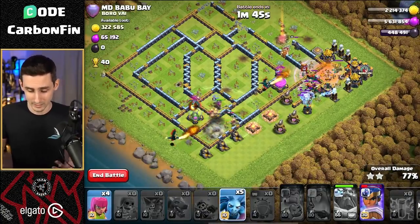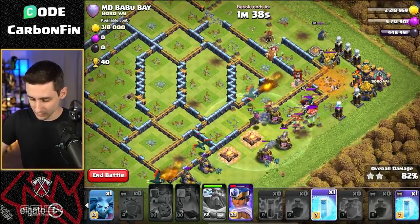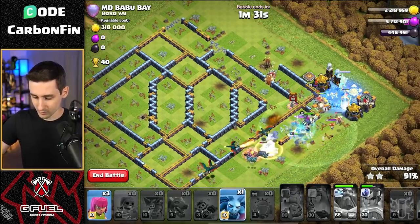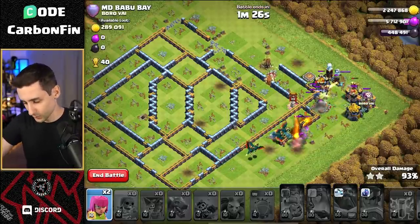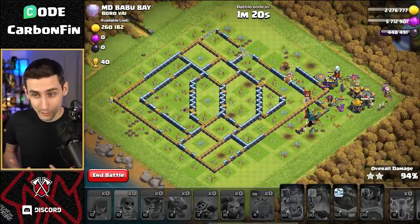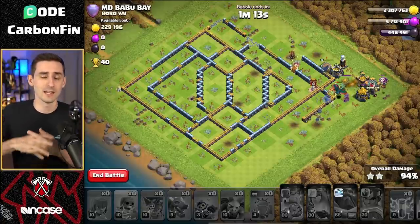The royal champion is coming through and that absolutely crushed it, which was totally expected. We'll drop some minions for a little cleanup. We'll drop a freeze on this area — the enemy queen and the scatter shot goes down. Drop the freeze onto that sweeper, drop a minion, and the rest should be history. Enemy queen, please go down. Dragons, make your way there and take it down.